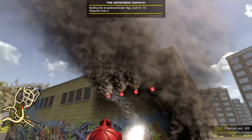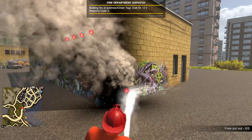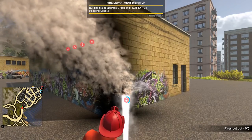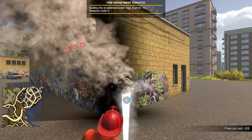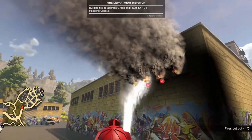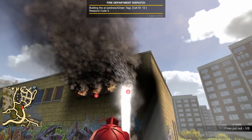Up here it looks like an air conditioning unit or maybe a power box. You would probably cut off electricity in the area if this was some sort of electrical fire. Not really sure what that is. All right, let's go ahead and hit the windows here, start with this side.